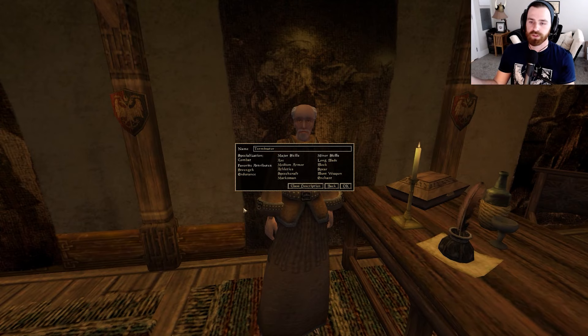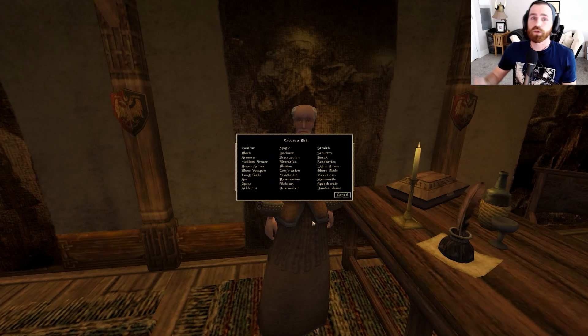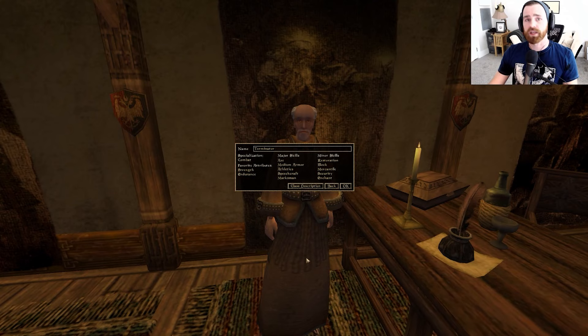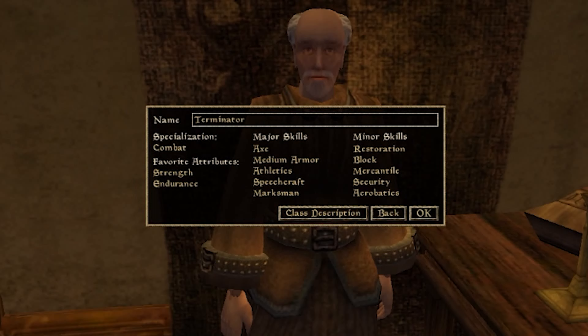For minor skills, there's a lot of customization. I recommend taking Restoration or Alchemy so you can heal yourself or make potions. Block if you're going to use a shield and not go two-handed. You could take another weapon type if you want variety, but keep in mind that in the late game each level requires ten levels of any major or minor skill. Alternatively: Mercantile, which is good on any character; Security since we won't be using Open spells; or Acrobatics to be more nimble.